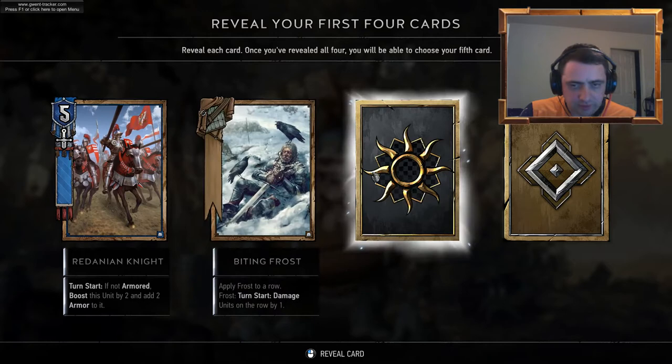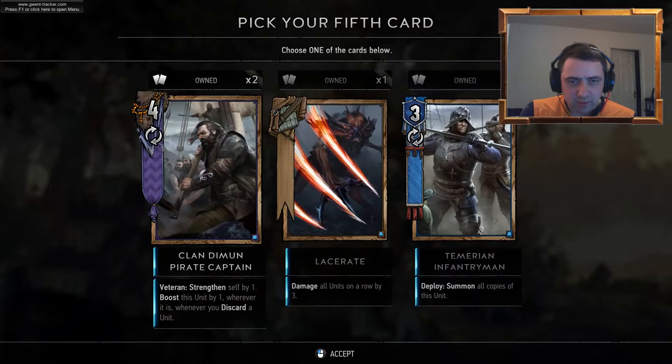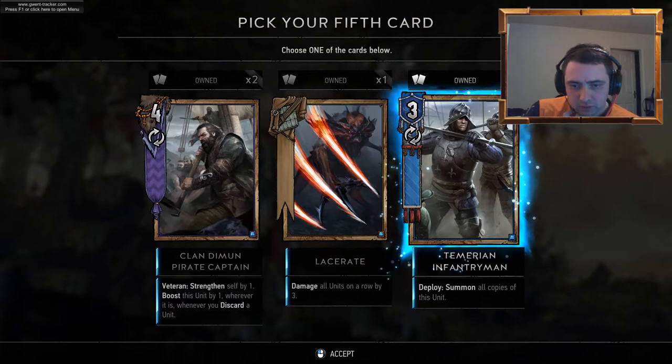Redanian Knight. Biting Frost. Mangonel — whenever a card is revealed, deal two damage. Thunderbolt Potion. Do we want our third Clandermen Pirate Captain? Temerian Infantryman or Lacerate? Let's go for the Infantryman.